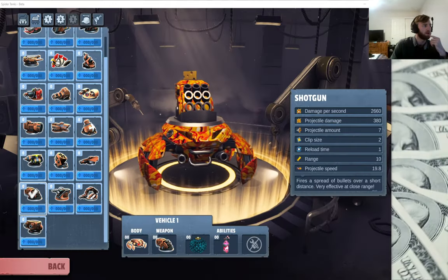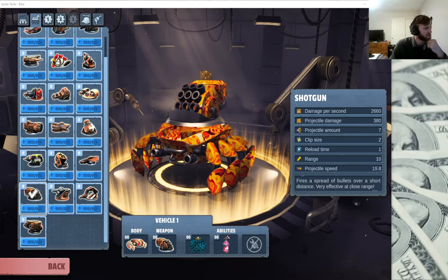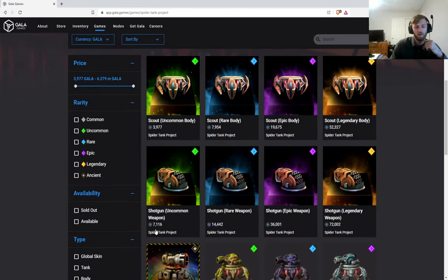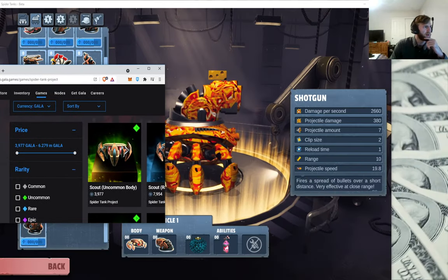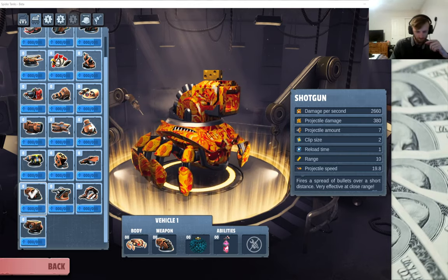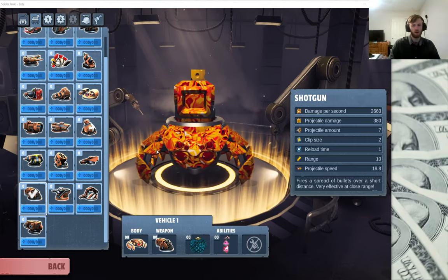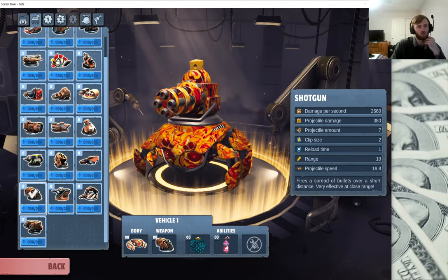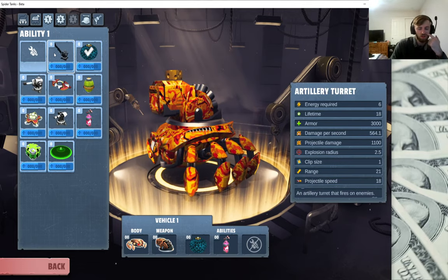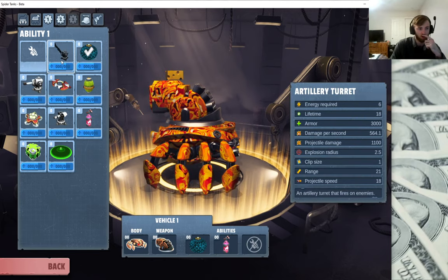I'll try the shotgun since that's one I could possibly buy. It looks like it's 7,000 Gala coin, which right now is about four cents a coin — not too bad compared to other NFTs. This is going to be more of an in-depth tutorial. As for the abilities, these are additional attributes you can add. We have the artillery turret and cannon turret.